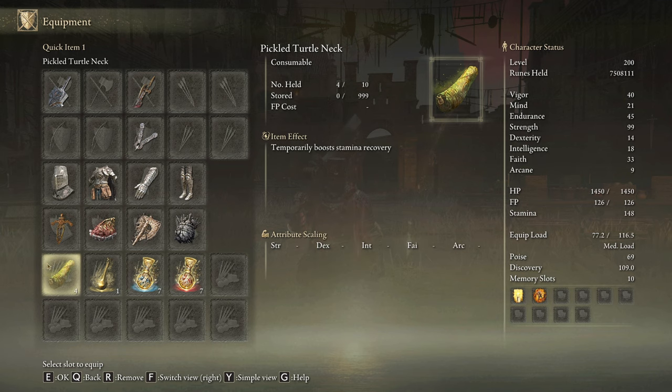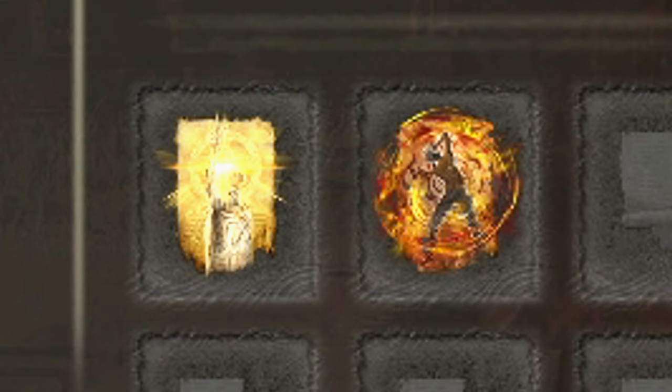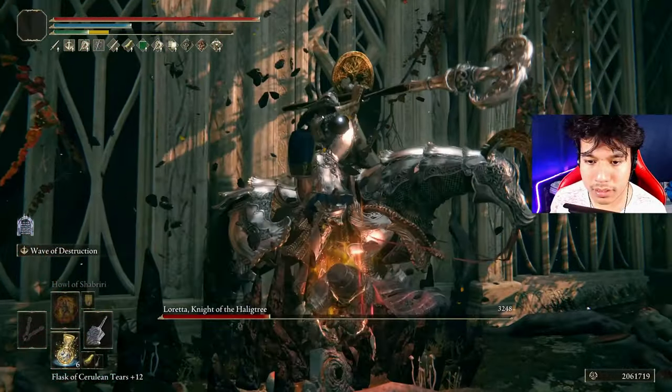Speaking about stamina, this weapon devours stamina, so be sure to craft some Pickled Turtle Necks to boost your stamina recovery speed. To get the most out of the Ruins Greatsword we need 40 on Vigor and 45 on Endurance. We must level up Strength to 99, Intelligence to 18, and Faith to 33. Golden Vow and Howl of Shabriri are going to be our main buffs.